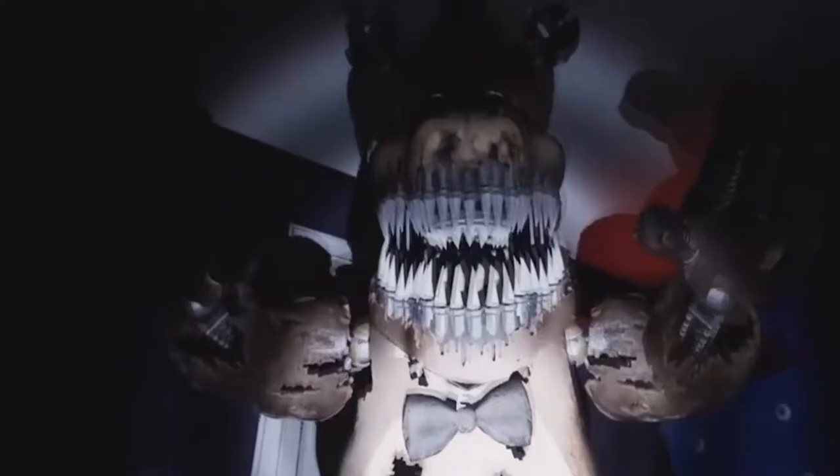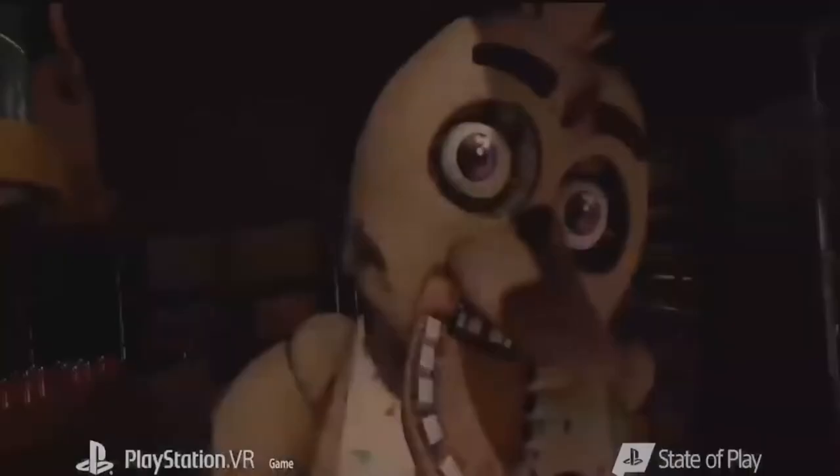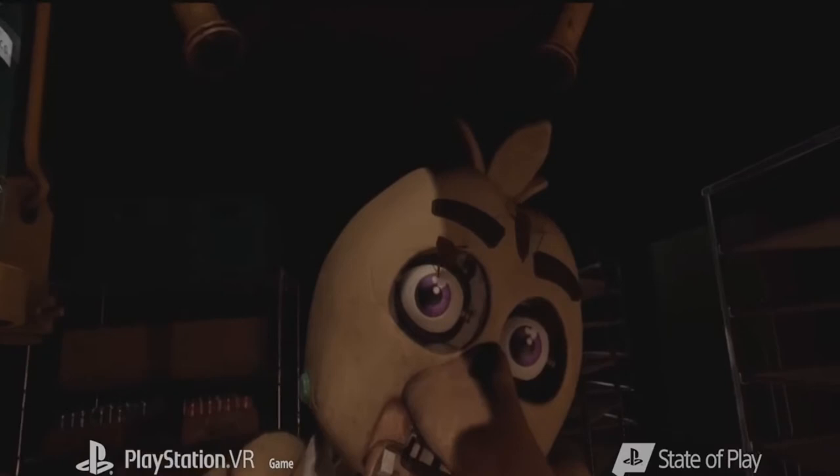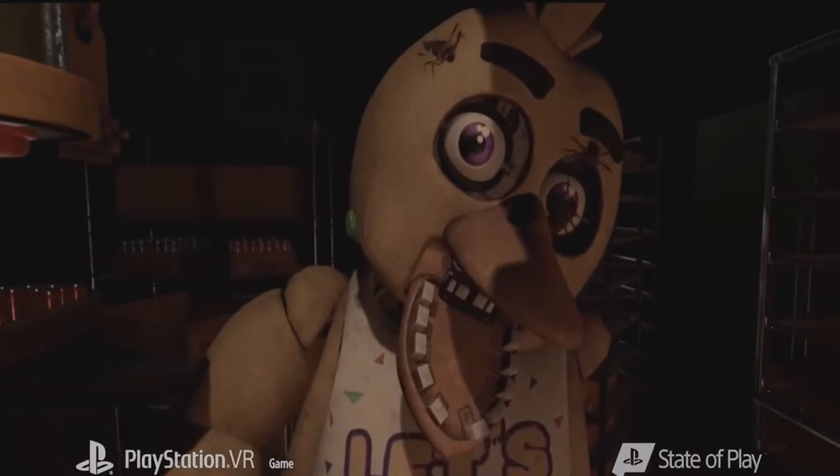We get a closer look at the Chica repair section, where she appears to be infested with roaches, and we hear a voice guiding the player on what they'll need to do. It sounds reminiscent of Hand Unit, but I don't believe it's the same actor. We can also see some pipes aiming down at Chica. This appears to be a section where you use some sort of bug spray on Chica's body to get rid of the infestation.